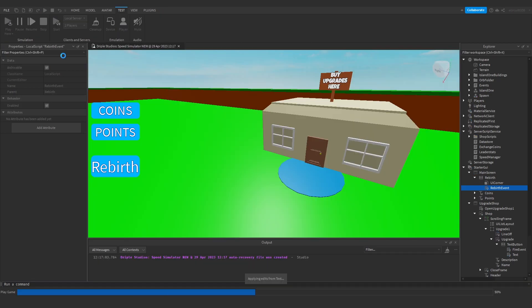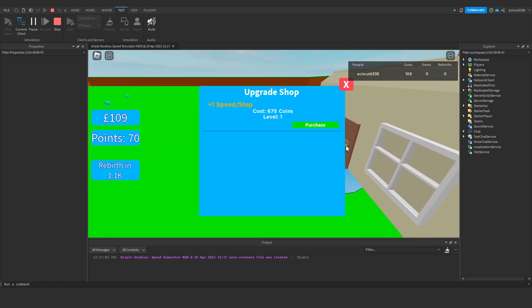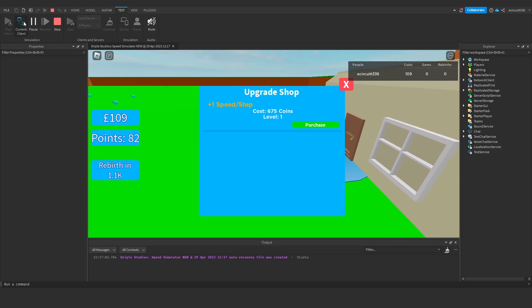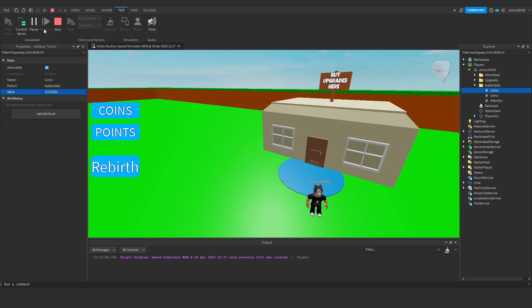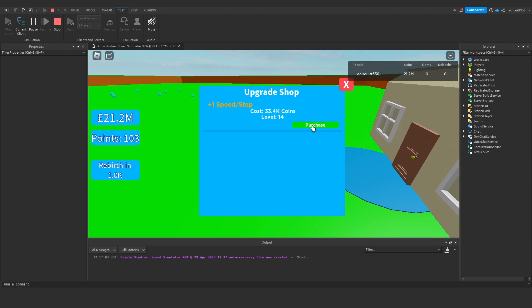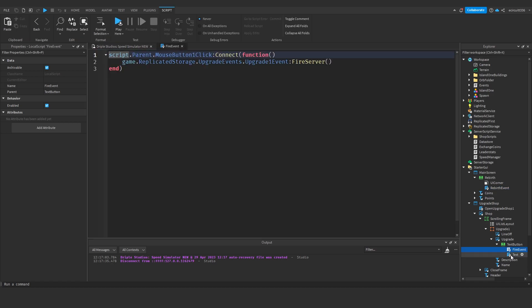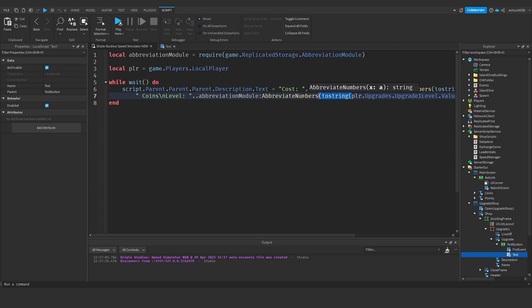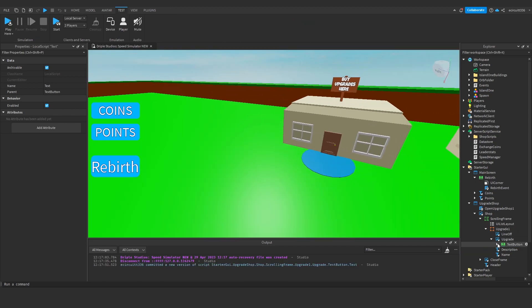Let's hit play and check. I'll give myself a load of coins to test - we'll buy the upgrade a few times and you'll see we're abbreviating the cost. We don't really need to abbreviate the level; I highly doubt anyone's going to have level 1000, so for the sake of optimization I'll actually remove the abbreviation module from the level. That's all the fixes I wanted to cover.